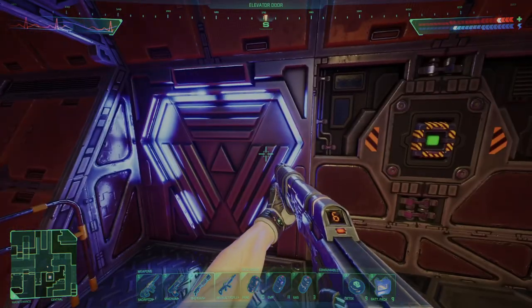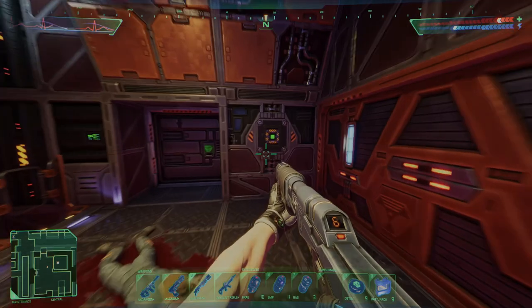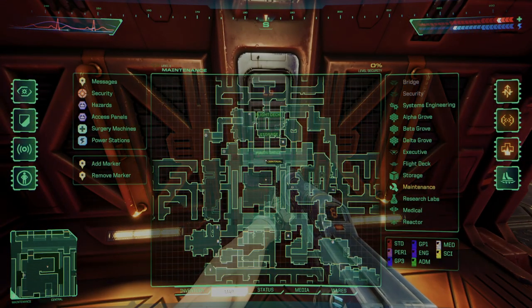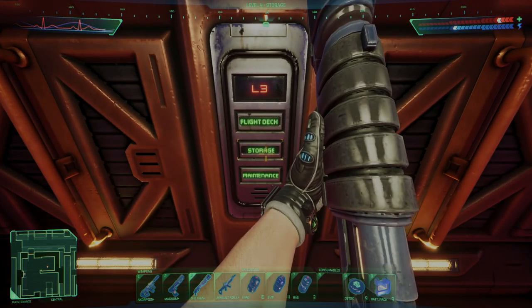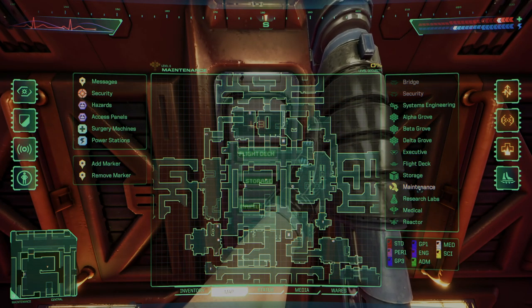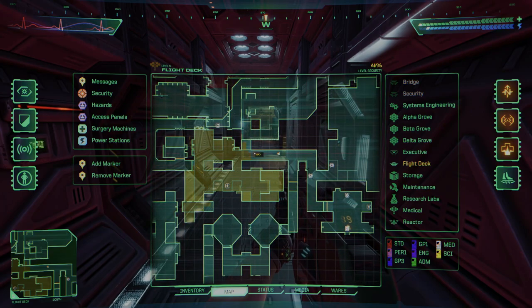Now from that elevator we don't want to cross back over — we want to take the storage lift from the room where the recycler is. I open my map — you can see my location. This was the elevator where we started and this is our current position. From here we can hit both storage and flight deck. We have maintenance cleared and executive cleared, so if we go to flight deck it would be our fifth code.